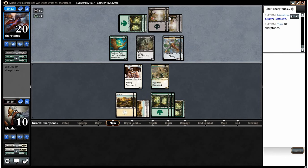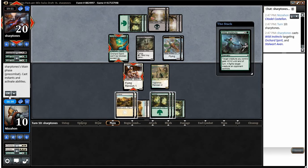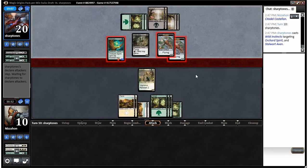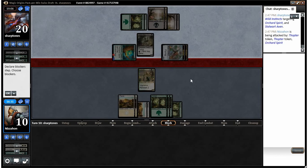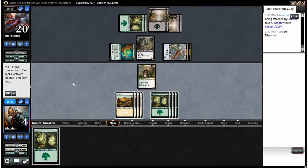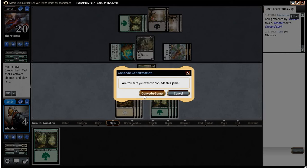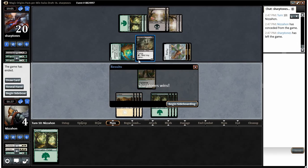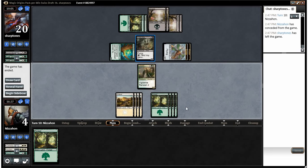Looks like removal — four or five mana — yeah. That's going to be a lot of damage: seven, puts us at three. And we lose. On to game three.